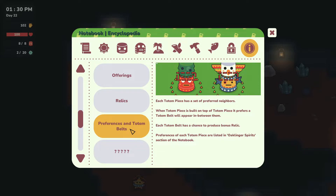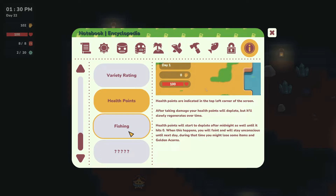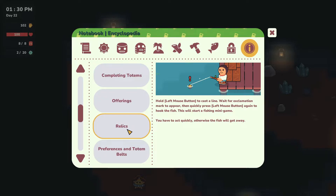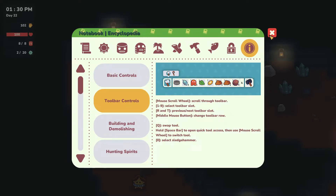Oh, here we go. Set of preferred neighbors. So it does say here — I could just have taken the time to actually read through all of this before asking the developer. But it's always nice to see that a developer takes the time to actually answer when you ask a question. That's always lovely. So what was it actually I wanted to... Health points, fishing — well, we don't have fishing just yet. Yeah, it was the foods I was curious about, but it doesn't actually say anything about it.